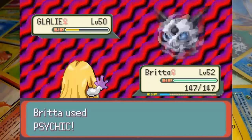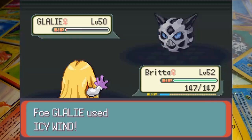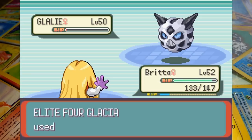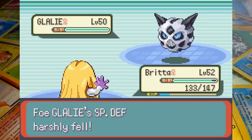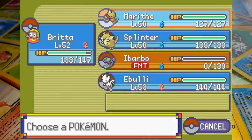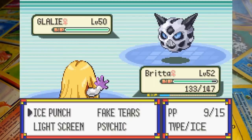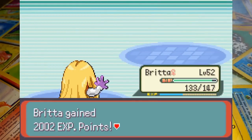We send in Jynx to finish the job but Psychic leaves Glalie in red health — Britta's the worst. Thankfully Icy Wind is basically just AC for Jynx. Knowing that Glacia is going to heal up, we call for Fake Tears next. After the Full Restore, Britta harshly lowers Glalie's special defense as Light Screen wears off and we switch out to Weedle knowing that Crunch is coming. Weedle nobly sacrifices himself so we can send Jynx back in at full speed, and with the special defense drop Psychic one-shots Glalie, leaving us in a three-on-three.